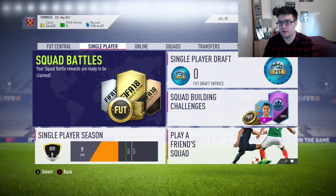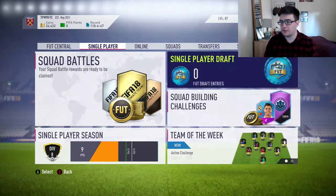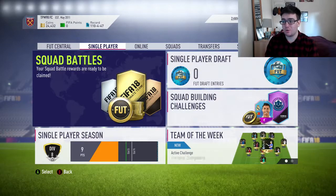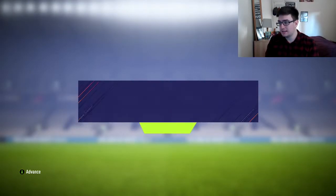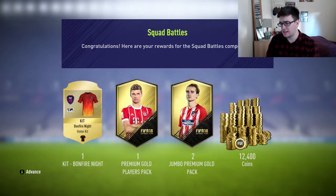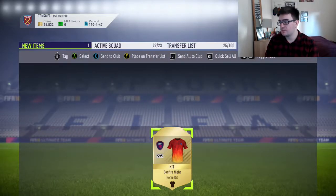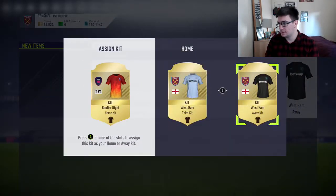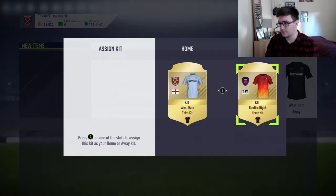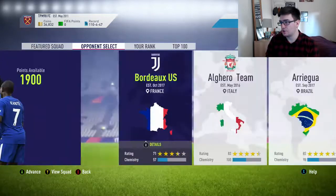Hey guys, welcome back to another video. Today is Monday which means we've got Squad Battle rewards again. I didn't get around to playing many games — I never really do — but I still managed to get Gold 1. Gold 1 gives us the Bonfire Kit, which is actually pretty nice, a premium gold players pack, two jumbo premium gold packs, and 12,400 coins. I might actually use this kit instead of the black one because it's quite nice looking — that nice flame design.